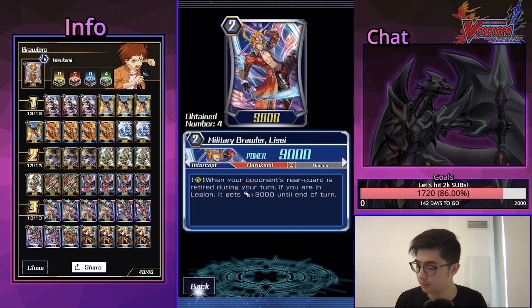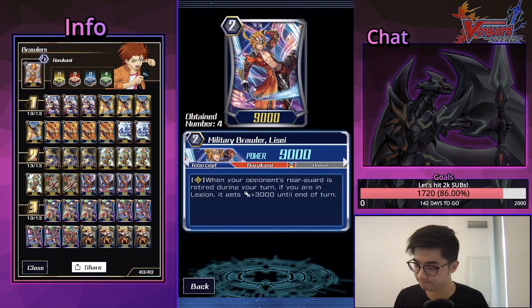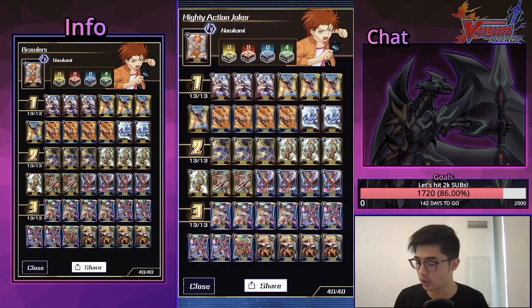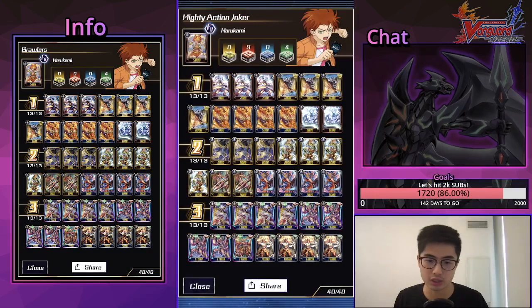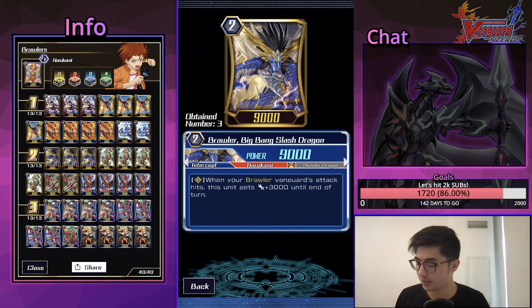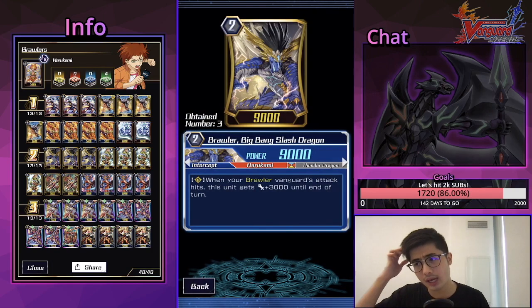Big Bang Slash Dragon gets plus 3 when your Brawler Vanguard's attack hits. The difference is that Lisei is better late game because you're generally going to already be in Legion and retiring through Shotgun Blow or Big Bang Knuckle Dragon. The negative is it doesn't count a hit on the Vanguard. Big Bang Slash counts the hit on the Vanguard, so it has better synergy with its Vanguard, but the negative is your Vanguard needs to hit — other retires don't count.